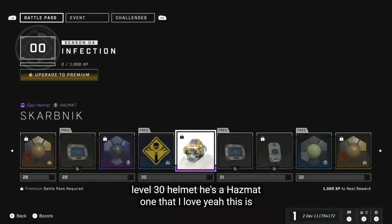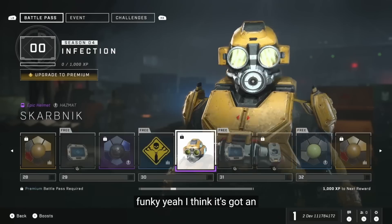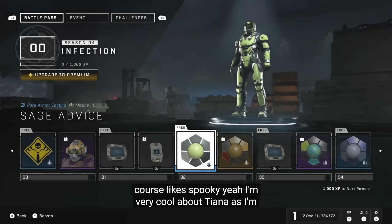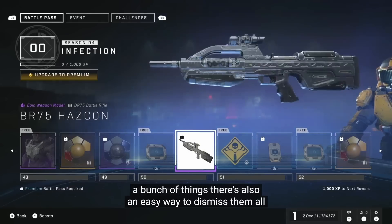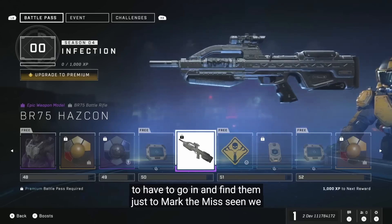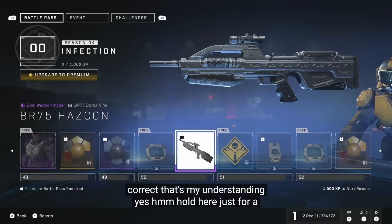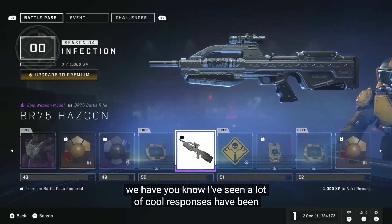At tier 30, we get the Skarbnik helmet — it's a very silly looking helmet, but I do actually like this one. At tier 50, we do get the BR-75 Hazcon weapon model, or weapon Geo as they referred to it in the stream, and this looks great. Across the purchase bonus and the battle pass itself, we get a total of three weapon models: one for purchasing it, one at tier 50, and one at tier 100. That does mean most of the ones that showed up in the trailer are on the store, which is unfortunate, but at least there are some really good ones for free.